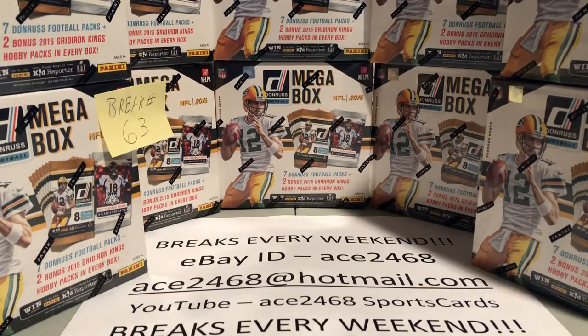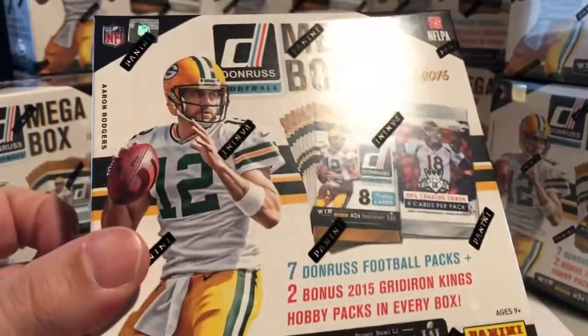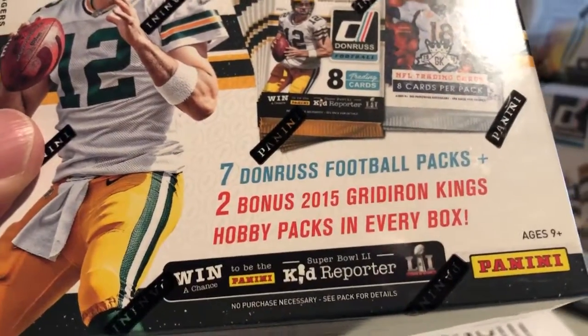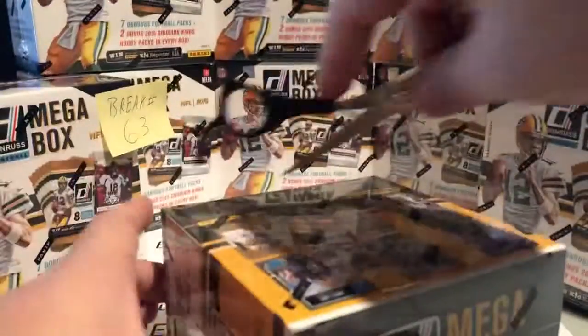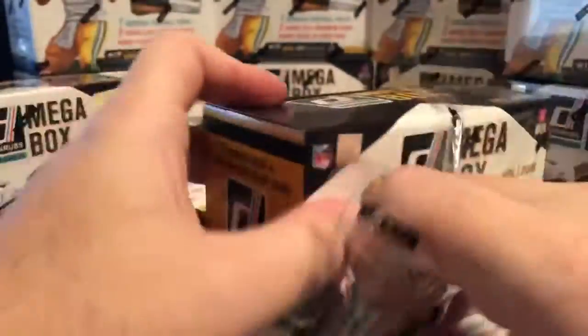Welcome everyone to case break number 63. Tonight we're going to be breaking half a case of 2016 Make-A-Box Donruss Panini. Each box has seven Donruss 2016 packs and two 2015 Gridiron Kings hard packs. Let's get started.